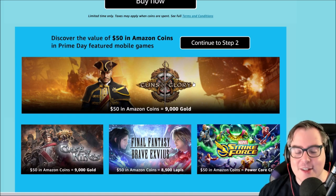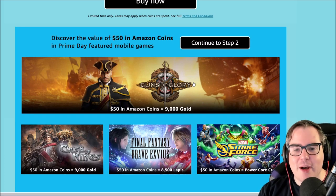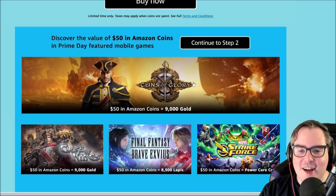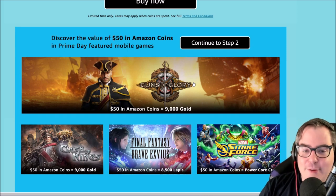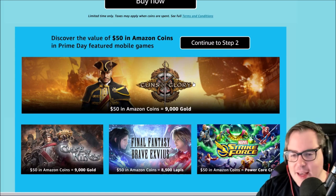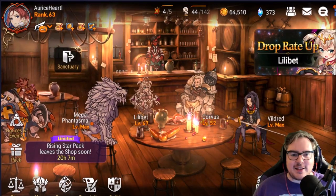Starting July 8th, you can get 50 bucks in Amazon Coins for only $35 with Amazon's latest deal. If you're playing any of these games and want to get more in-game currency, make sure to use your Amazon Coins on Prime Day to save even more money. Click the link in the description below for more details. This deal is only available in the US, but Amazon Coins are available in the US, UK, Germany, Spain, France, and Japan.